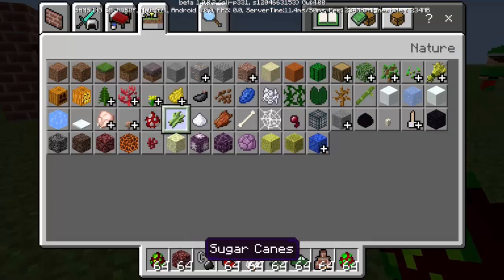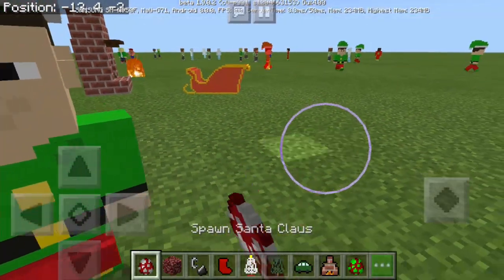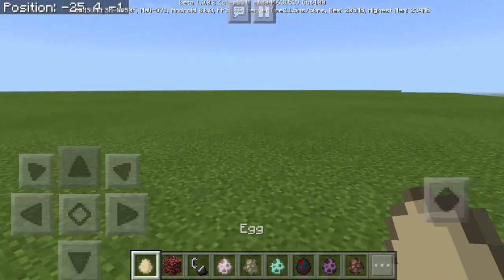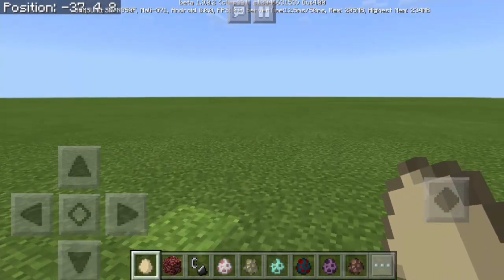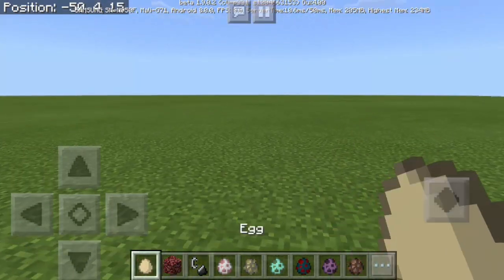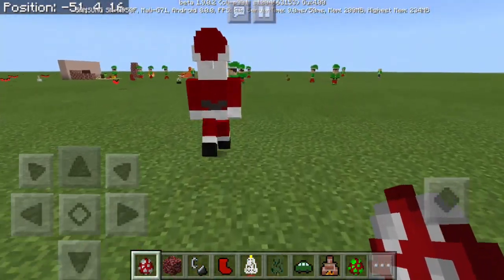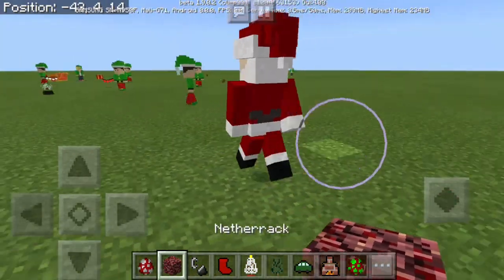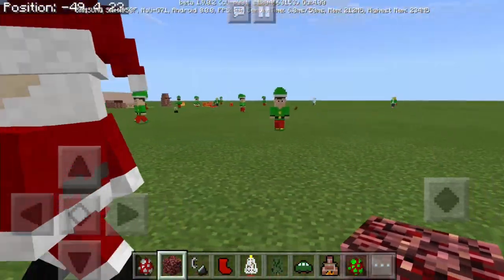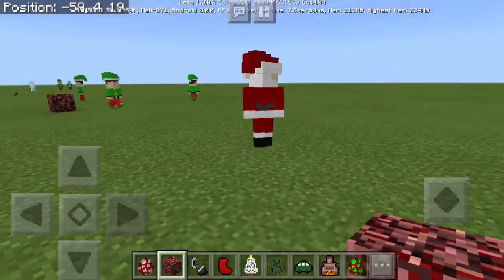And we finally have... we actually need this one badly. We have Santa Claus but I can't spawn him. I don't know why. Maybe I can get rid of this texture first. So it's actually an egg — you need to throw it. So you need to throw the egg or the Santa Claus egg for you to spawn Santa Claus. So let's now throw Santa Claus. There's Santa Claus! How are you Santa? So there could only be one Santa Claus here. I like Santa Claus!